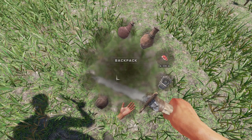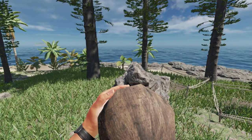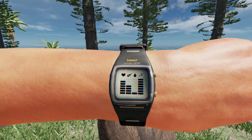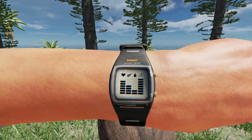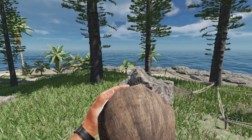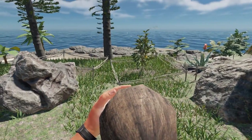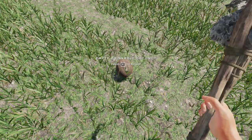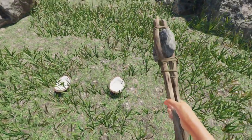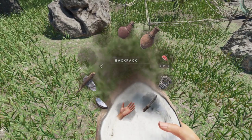After hitting it once, you can pick it up — it says 'drinkable coconut.' It can replenish thirst or be broken into pieces, and you'll want to do both — don't waste it. First, select it. I'm down to one water pip, so I'll go ahead and drink it using the left mouse button. Now I've got two pips. Once it's empty, you can drop it and split it, then eat the pieces for food.